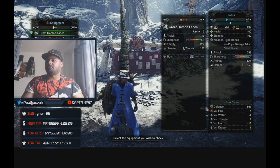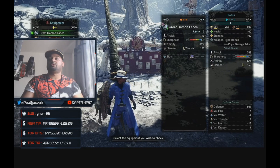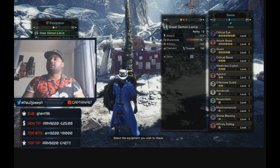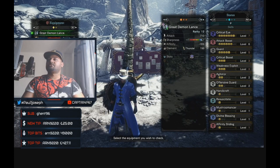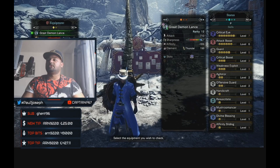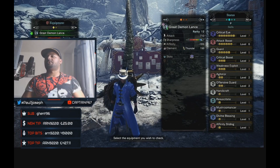This is another true god build video for you. Here's what we're looking at: Crit Eye level 7, Attack Boost 6, Guard 5, Crit Boost 3, Weakness Exploit 3, Agitator 2, Offensive Guard, and Handicraft to get that white sharpness — since the weapon was on blue. It's slightly a variant of one of my other god builds.